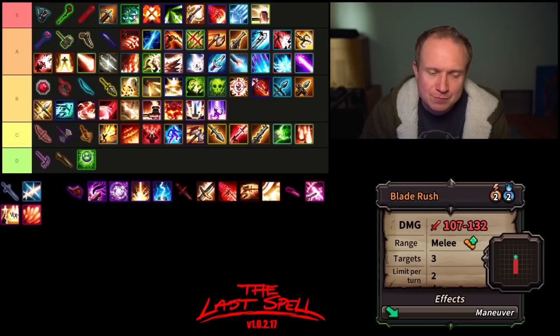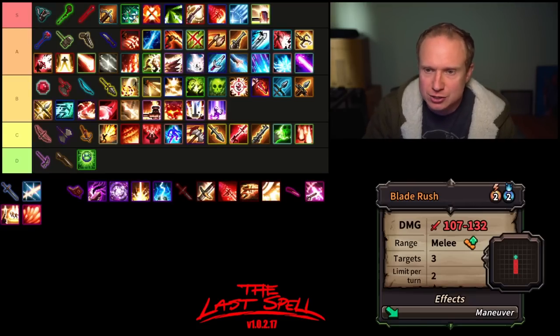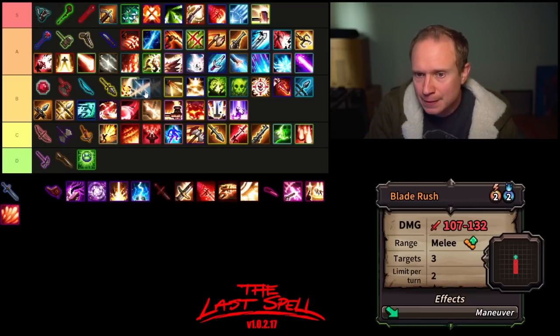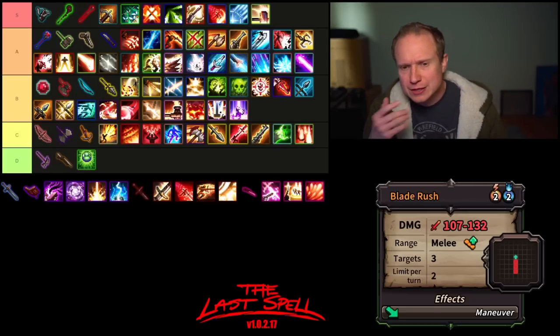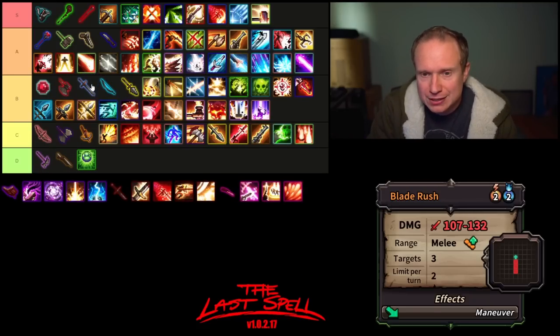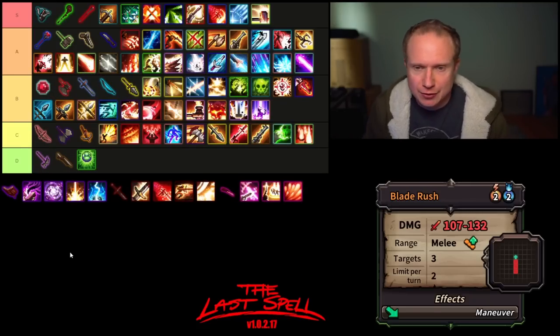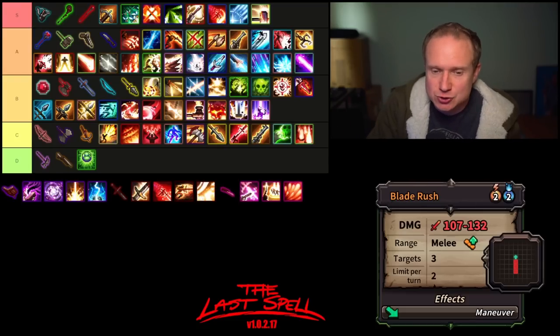Then Blade Rush — it's nice, hits relatively hard, has that Maneuver tag. The two mana cost on it is a little disappointing, so I put it down maybe just above Hammer of Faith. Overall, the Sword — I think it is in this category of there are better momentum weapons that I like more, but it's good enough.